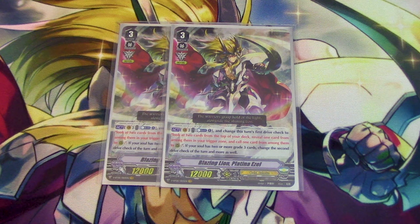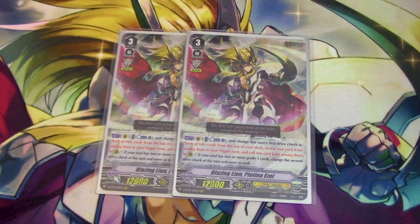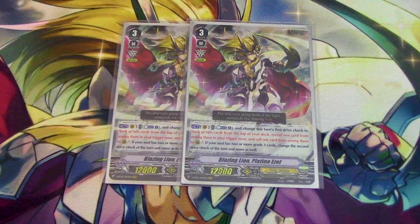So what does Blazing Lion Platinum Azzel do? Vanguard Circle, Counter Blast One — you change the first drive check of the turn to look at the top two cards of the deck, reveal one, put it in the trigger zone, and the other gets called to rear. So you're scrying your triggers, which is cool. And then if you have two or more grade threes in the soul, you change the second and more drive checks as well. So in premium, yes, you could Counter Blast One, then Counter Blast Two and go into Spear X, get the triple drive, and you do it three times. If you have two grade threes in the soul, you swing and you scry the top four basically, pick what you want to call to rear and what you want to call to trigger zone. And if one of them's a trigger, you just pick the trigger to go to the trigger zone. It's basically call and draw one — so this card is great.